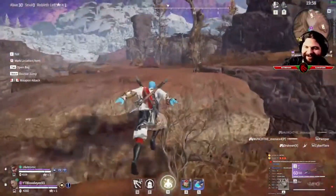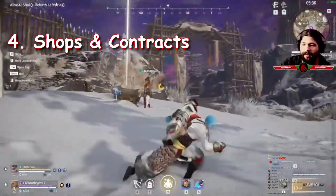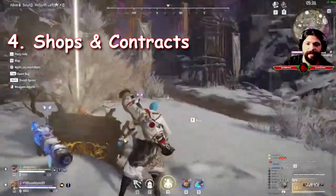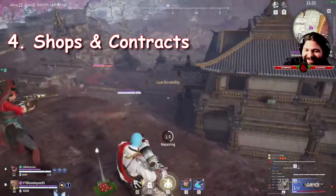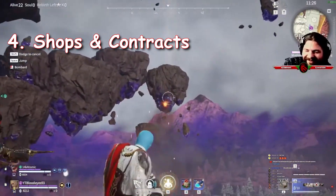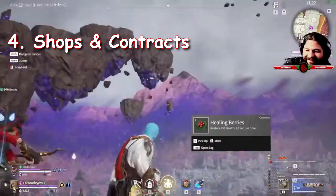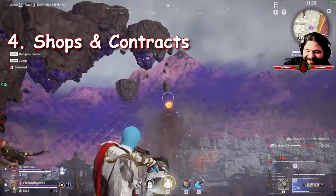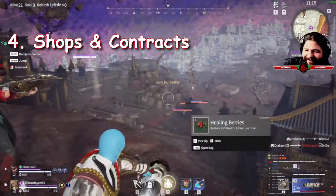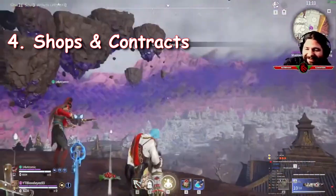For items, you can find them around the map, but you can also focus on shops. There are shops dotted all around the map that sell support items, weapons, and armors. Some shops will have special weapons you can only acquire through them, and once one person has bought it, that shop sells out — donezo, that's it. So if you and your team are going shopping together, plan who can use what.